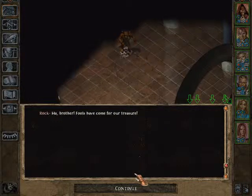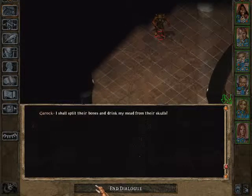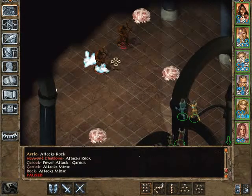Brother! Fools have come for our treasure! So your rock, your friends are stone and scissor? Garruk, I shall split their bones and drink my mead from their skulls.